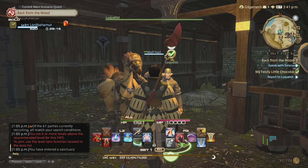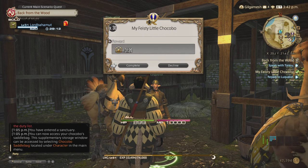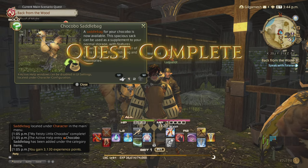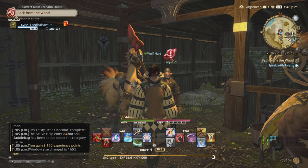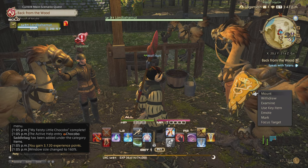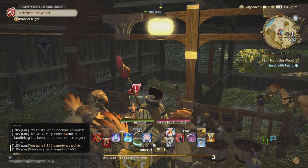Let's pass this in to complete this quest. And now you also have access to your saddlebags, which is extra inventory — you get 70 extra slots to hold whatever. Also, if you want to mount your chocobo, just select them and then hit mount. Simple as that.